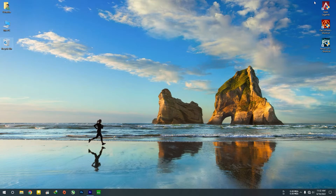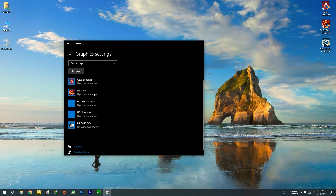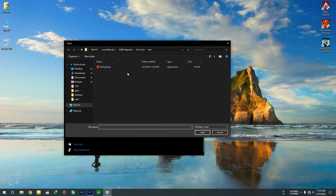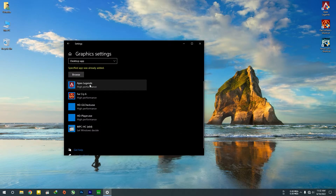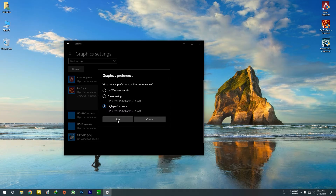Then right-click on the desktop and go to display settings. Scroll down, go to graphic settings and browse. Find your Far Cry 6 .exe file and add it. Click on add, set option to high performance, and save.